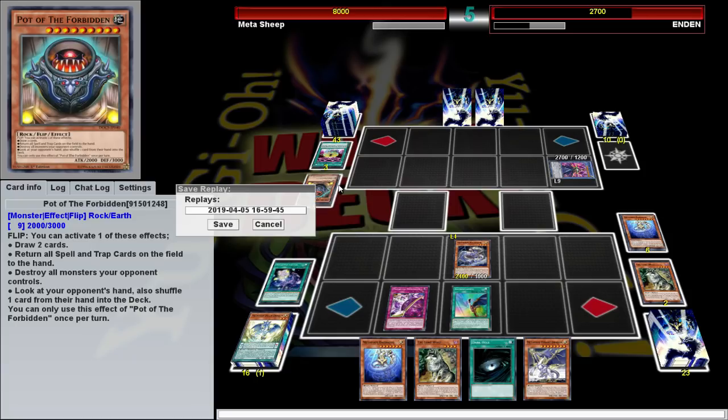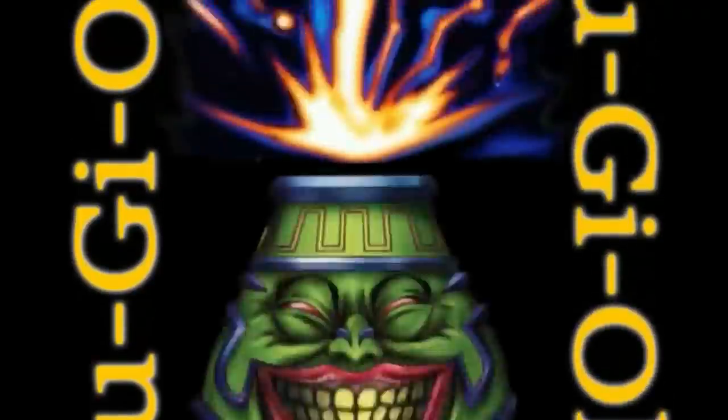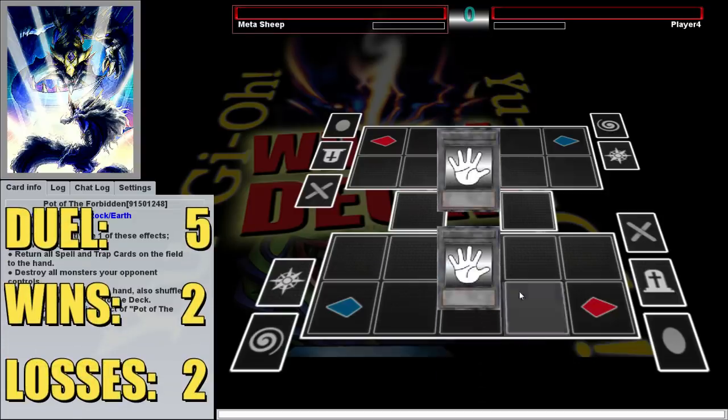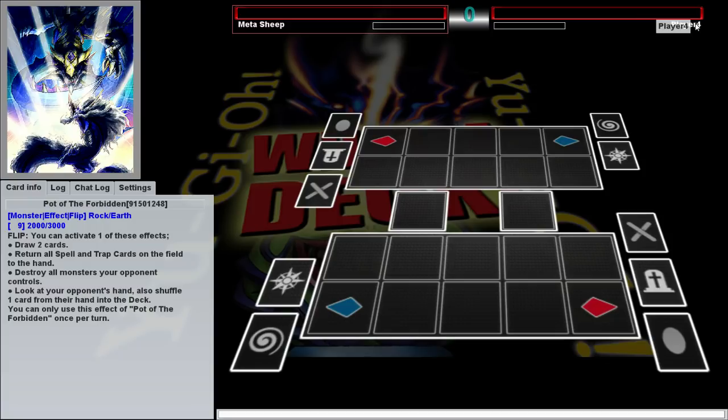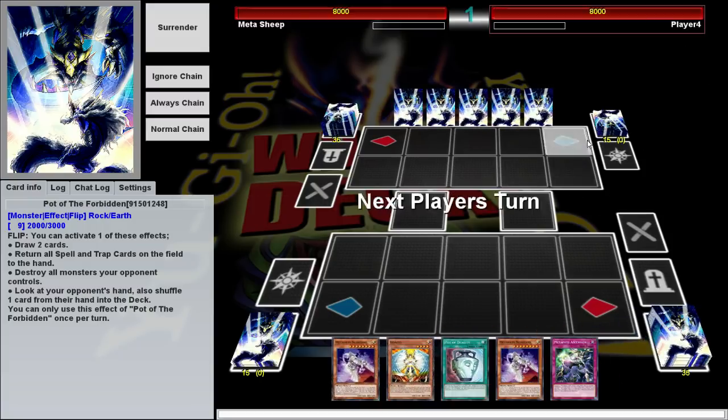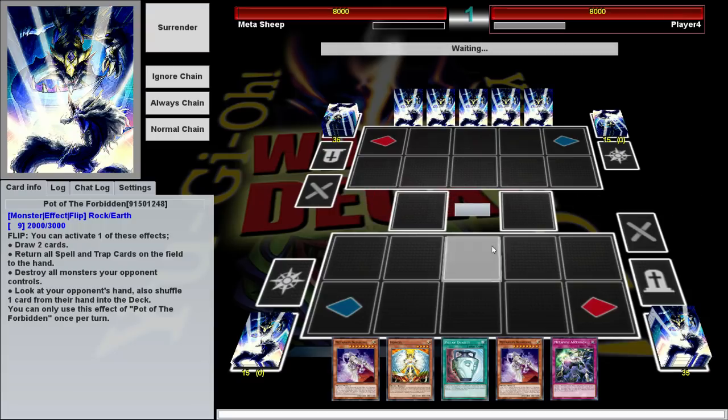That's pretty nice. Fifth duel — I am no fool, I'm playing Metaphys because I've got the tool. And we're ironically going up against player four. Why weren't you here last duel, player four? You're in the wrong number. Will it bring him luck or will it bring him disaster?